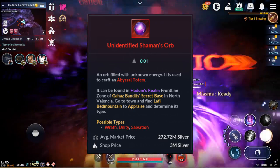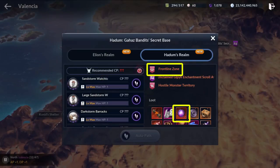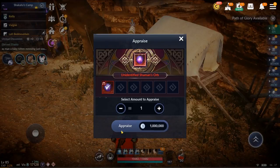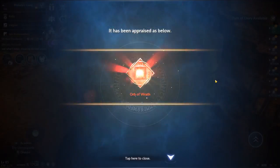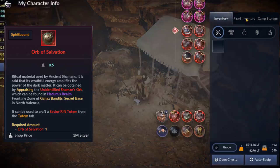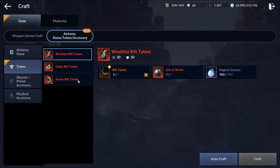To craft a red totem, you need to obtain an unidentified shaman's orb. This can be obtained at the frontline zone, the metal shop, or the market. Once you obtain an unidentified shaman's orb, you need to appraise it. Then you will get one of the following: Salvation, Unity, or Wrath Orb. You can then go to craft and craft the totem using these materials.